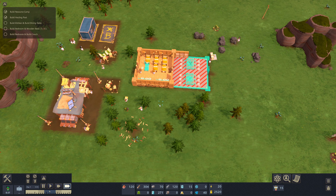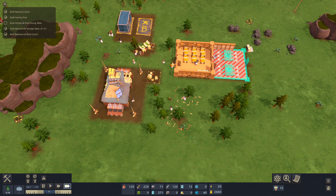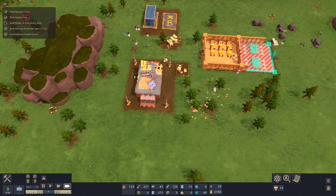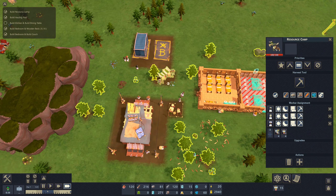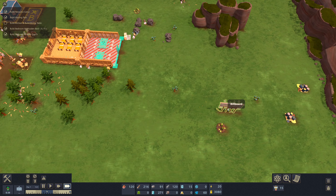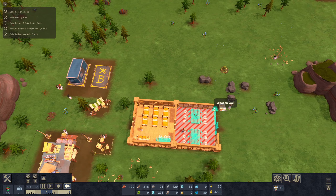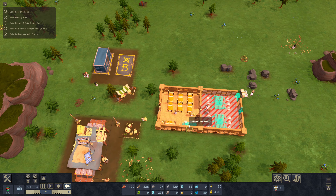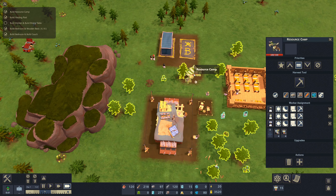We can speed up time — yes, the standard 1-2-3 keys work. I get annoyed when colony-type games don't use 1-2-3 for time speeds, it's really the standard. Now we're just waiting for construction to finish. The build says I need six beds — I didn't even realize that but that's exactly what I fit in, a good coincidence. With all these extra workers maybe I should set up more resources to gather.